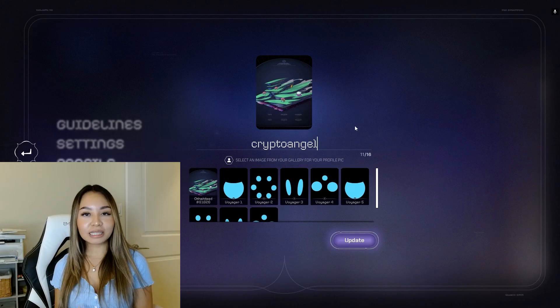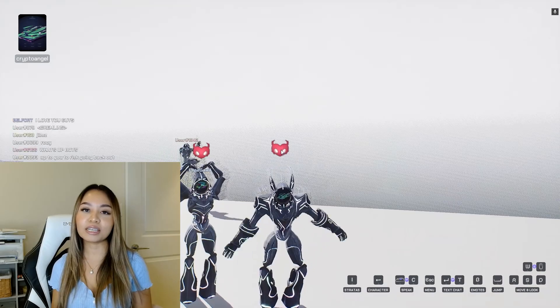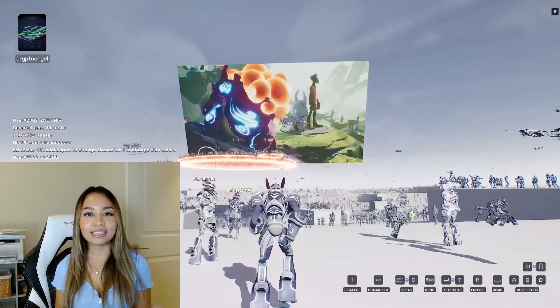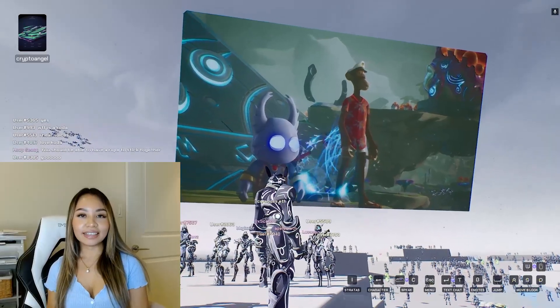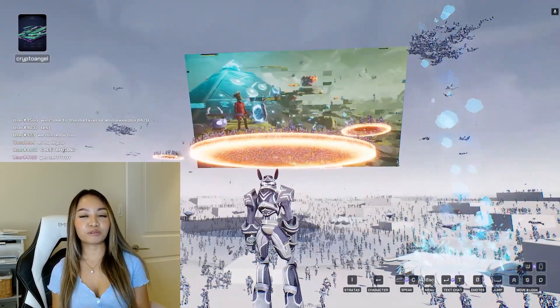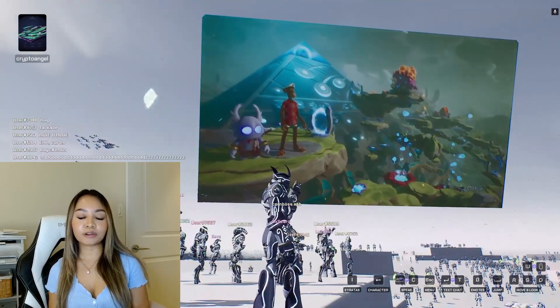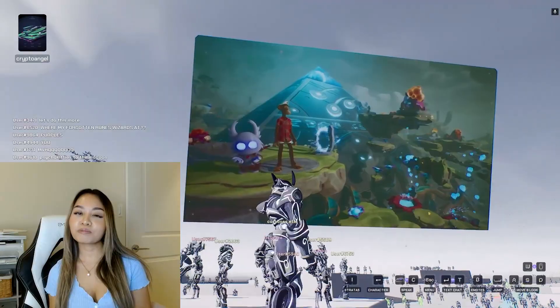We start off the experience in the lobby area called Infinity Space, and after a short time getting to know our controls, we received a transmission from the Infinity Jumbotron from Curtis and Blue Dakota. He lets us know that there was an electromagnetic pulse type of event that occurred in the swamp, which resulted in the teleporter closing. But according to Blue, with a little elbow grease, some help from a few toad friends, and a lot of magic blobs, we can reopen the portal.